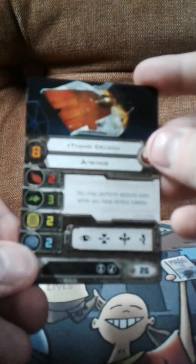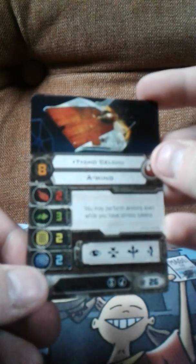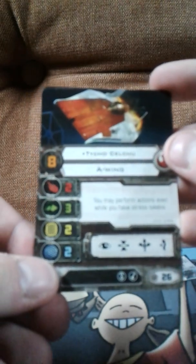Okay, got that open, so now we're gonna go on to our main event — the main stuff. You do get the maneuver dial as always. I'll get rid of that boost action card because I already know what the boost does. So for the A-Wings, first off we get Tycho Celchu.